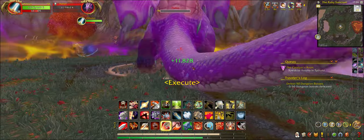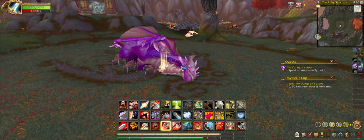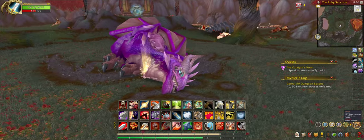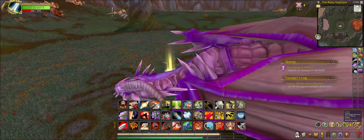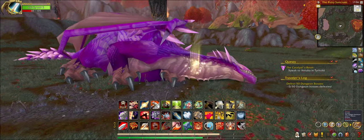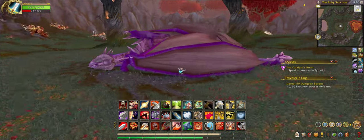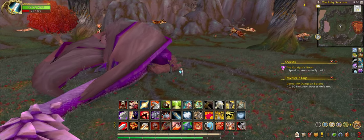To be able to defeat him, you have to enter this twilight dimension. That's how you can truly defeat him — if you enter the dimension and challenge him there, he becomes vulnerable. Once he's dead, you loot him of course. He drops quite some good stuff, especially on this difficulty.